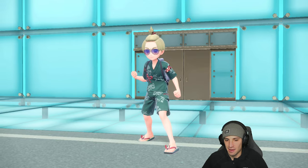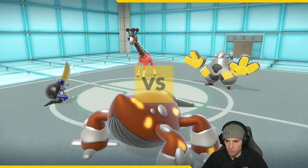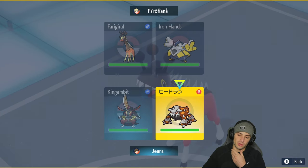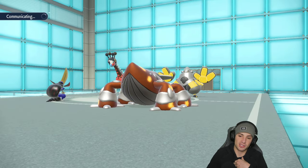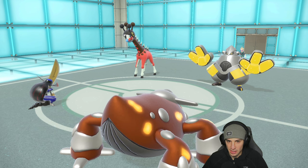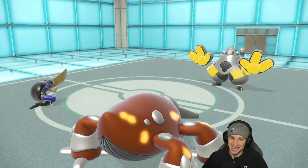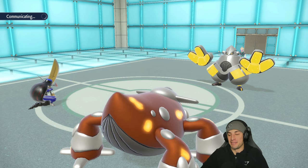Iron Hands and Frigiraf come out — Frigiraf is going to be forced to pick one of our Pokemon to fake out. It probably Fake Outs King Gambit, so I'm going to try to land a Kowtow Cleave and also try to set up a Substitute on Heatran. If it Fake Outs my Heatran, King Gambit gets off Kowtow Cleave on Frigiraf; if it Fake Outs my King Gambit, I get off a Substitute. It ends up Fake Outing Heatran — Kowtow Cleave comes in hot and dumps on Frigiraf.